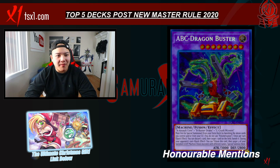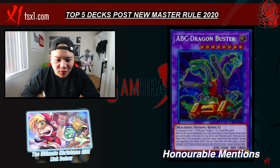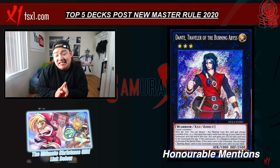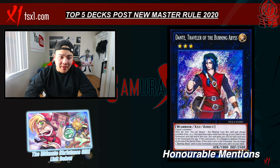ABC Dragon Buster — you can now spam multiple ABC Dragon Buster without having to worry about using the extra monster zone or link arrow pointing zones. However, the problem with ABCs is that you only have one Terraforming, so Union Hangar is the most important card in the deck — and having four Union Hangar compared to six, I don't think it's that great. Dante Traveler of the Burning Abyss — I don't think Burning Abyss is going to be that great even with the new Master Rule. Now you can spam two Dantes instead of one. The Burning Abyss Turbo deck that puts up Block Dragon and Fossil 9-9 True I believe has more potential than regular Burning Abyss, and the deck did get a buff prior to the new Master Rule.